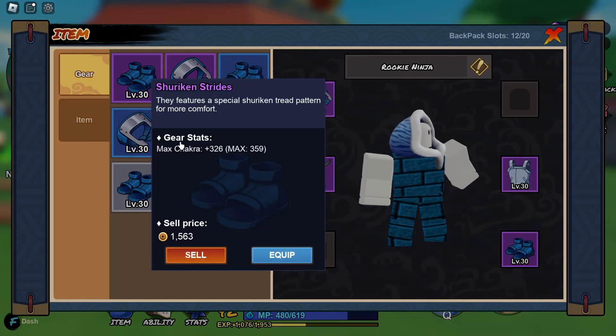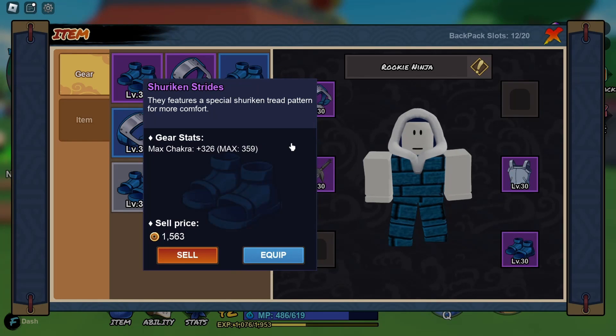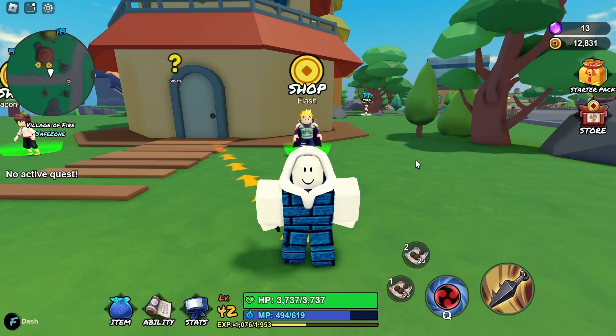Now let's go ahead and see the max chakra for the epic rarity. You can see here that with the epic rarity you have 359 instead of 300 max.